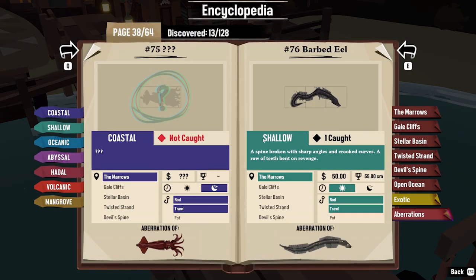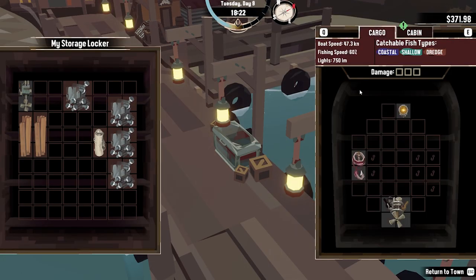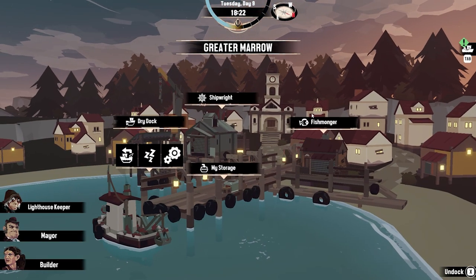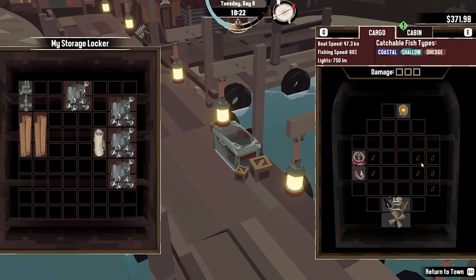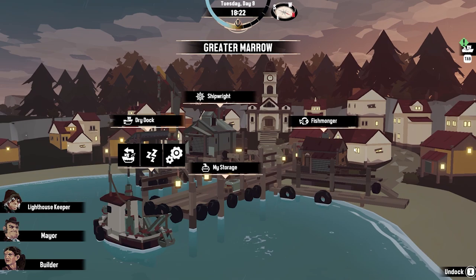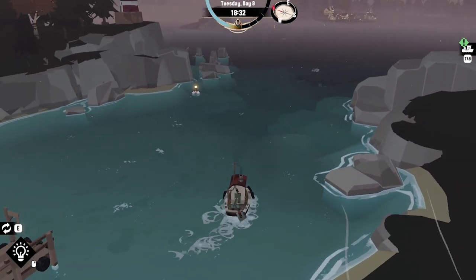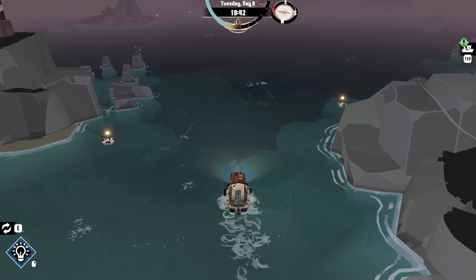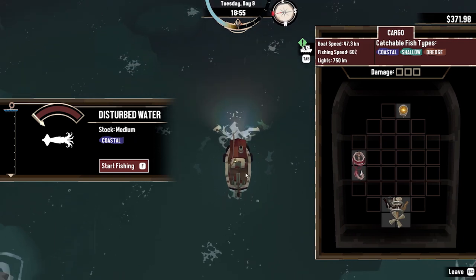Weird eel — maybe we'll come out at night; maybe we can catch a weird squid as well. I'd like the ocean rod but we need more fish. So let's go out and do a bit of evening fishing. We can see these are squid, I think. Let's see if we can catch a weird one.